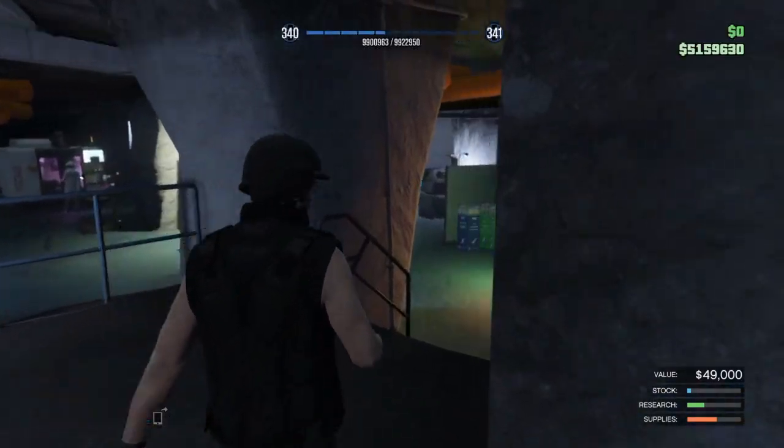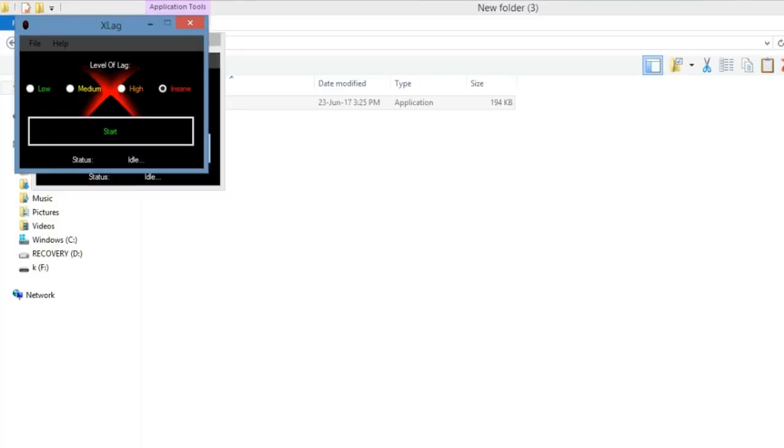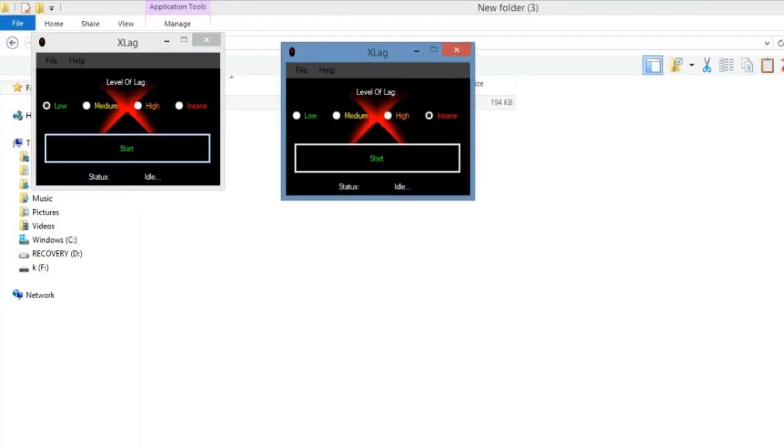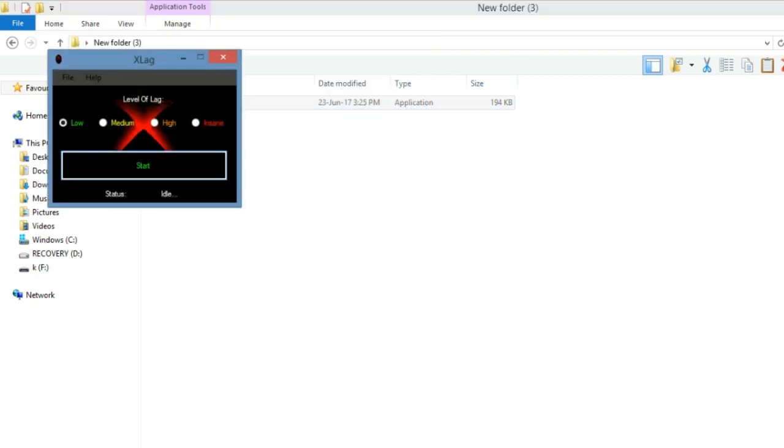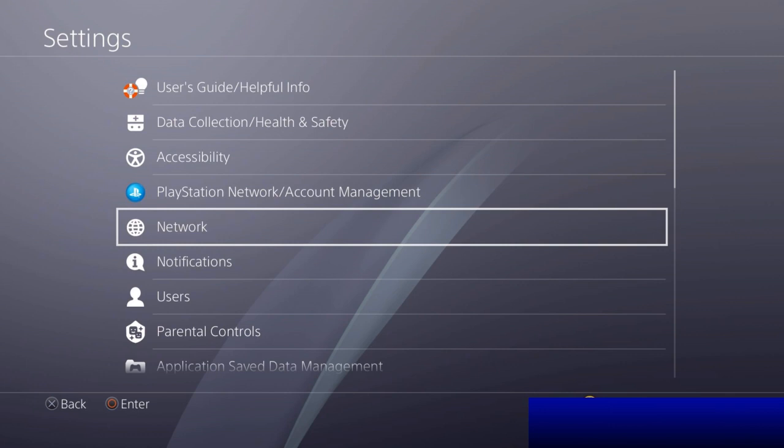If your internet connection is too strong and Xleg is not working for you, you can open as many Xleg windows as you want so it works. The third method only works for PS4 and requires you to change your MTU settings to 800.